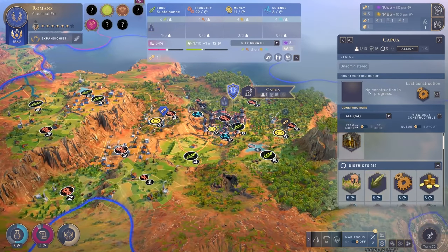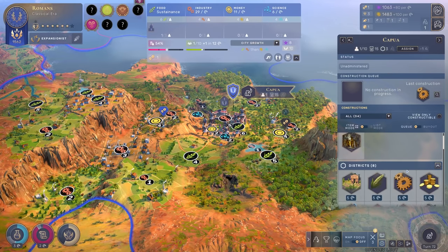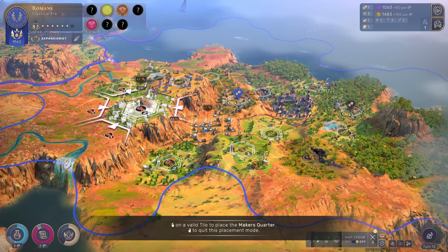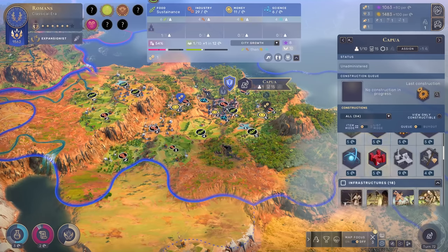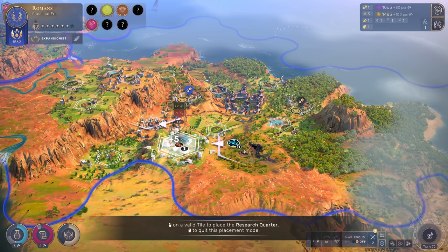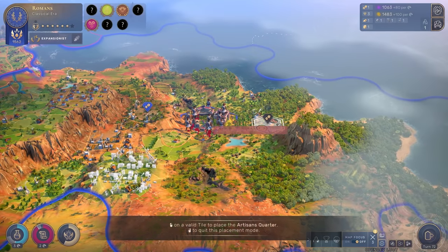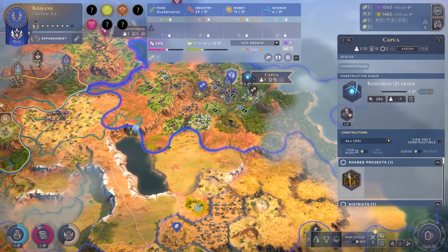In Capua we've finished quite a lot of building projects - we have 29 industry, quite a lot. Since we have high proximity to mountains we might push it even further. I could also go with more researching here - plus nine thanks to the sites around it. We might also exploit the next coffee pile getting another plus four coin as well.